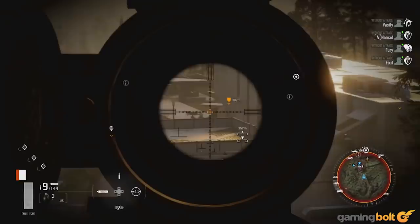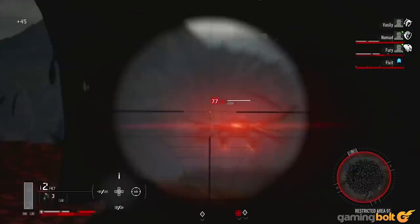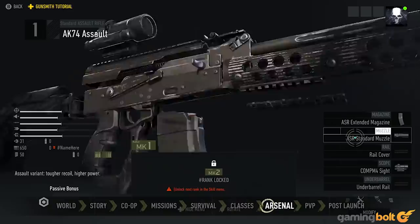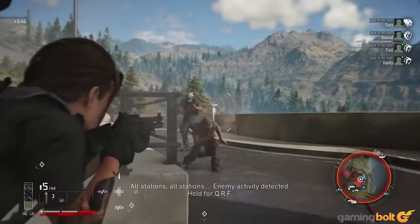Loadout: There are a lot of weapons in Breakpoint, so the decision of which loadout you should have on you is one you'll be making repeatedly. More often than not, having a sniper rifle and an assault rifle as your primary weapons is the way to go. Picking off enemies and drones with your sniper rifle from a distance before moving in to kill enemies with a silenced assault rifle is often the most efficient and effective method of clearing missions.